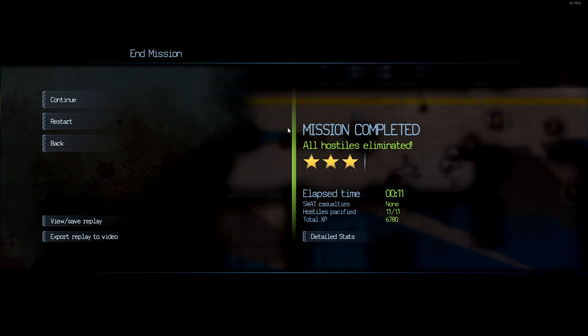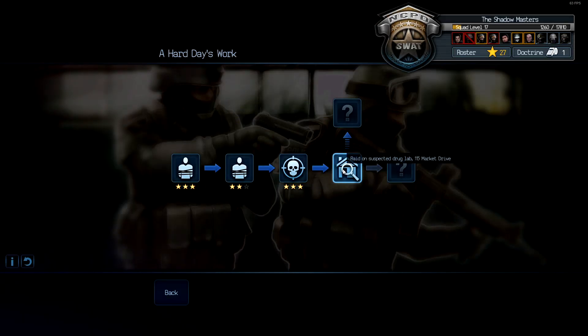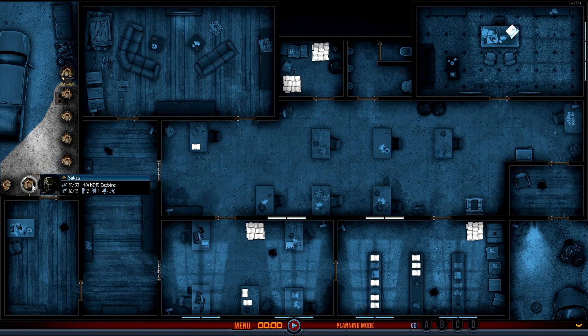Sometimes missions can be incredibly quick. If you plan properly and get the movement down right, it can be real efficient and real fun. So this one is a raid on a drug lab. Now, this one I played before — it is nasty, by virtue of how just crazy it is. Lock and load.